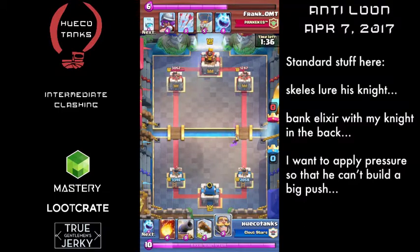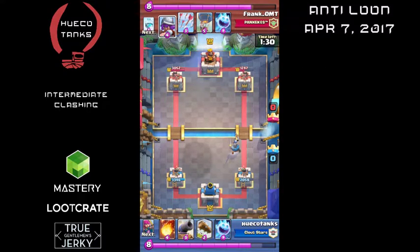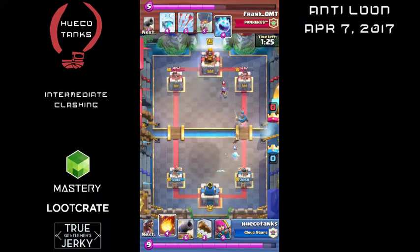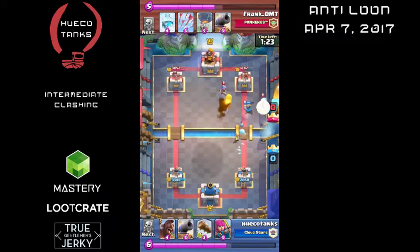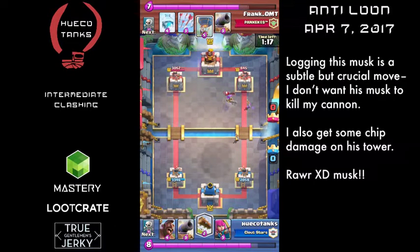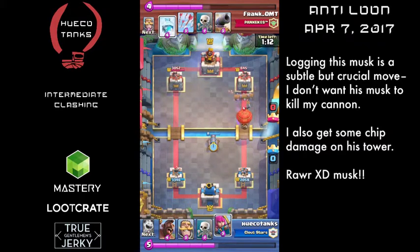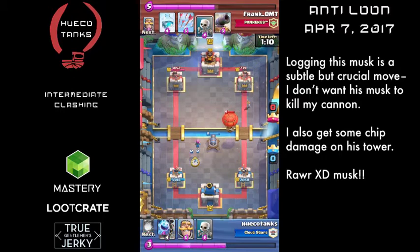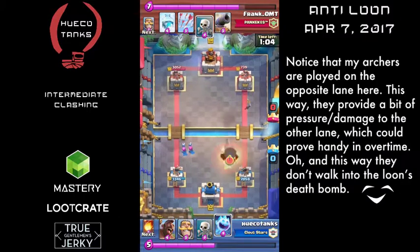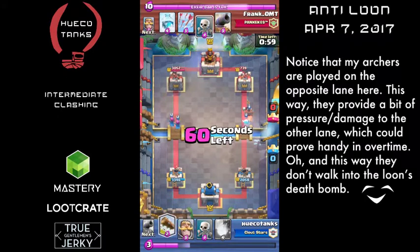A rookie move would be to drop the Cannon so that it lures maximally to the middle but close enough that you can still freeze, and then drop the Archers in a safe spot in between — but then he freezes all three. So I'm logging the Musk just so he doesn't have support to take out my Cannon early. You see the Cannon over to the side so that it can't be frozen along with my Tower. Since it was so far away, he didn't even go for it, which is wise — it would have been silly for him to freeze that.